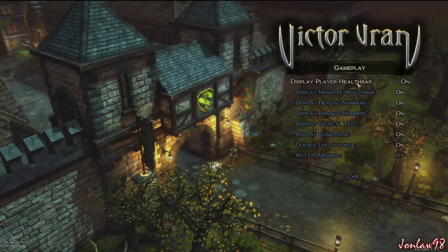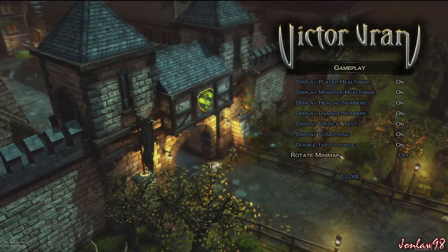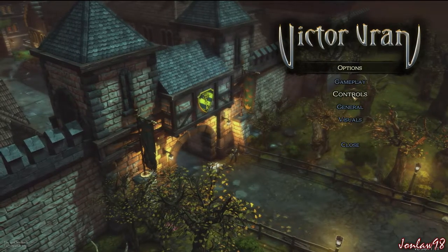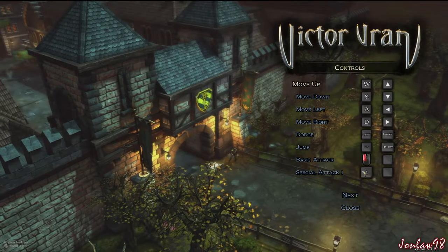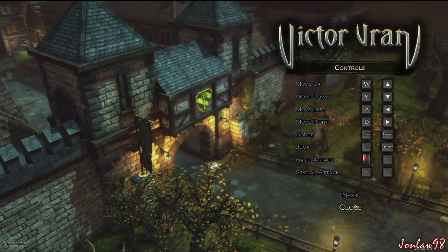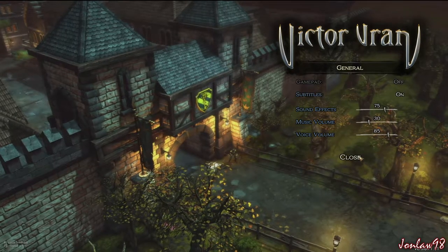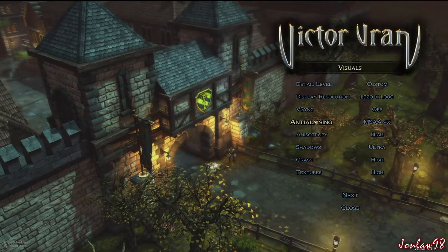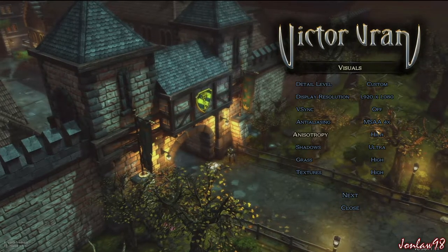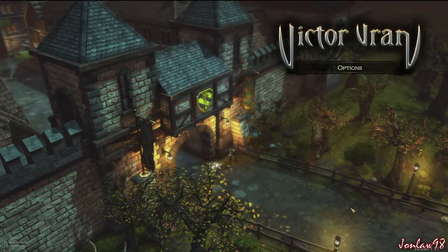We're gonna take a look at the options menu real quick, starting with gameplay. This is an RPG game, kind of like The Incredible Adventures of Van Helsing. All the keys are rebindable, and you can play with a controller if you must, but you're only using about eight keys. Subtitles are on for YouTube. We'll be playing on ultra settings — everything maxed out.